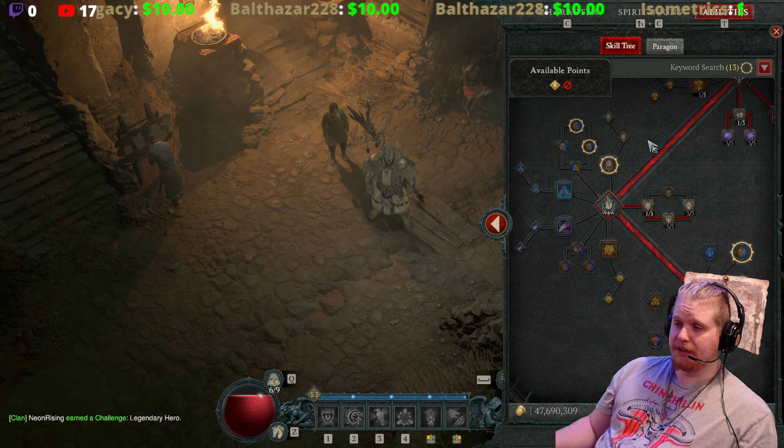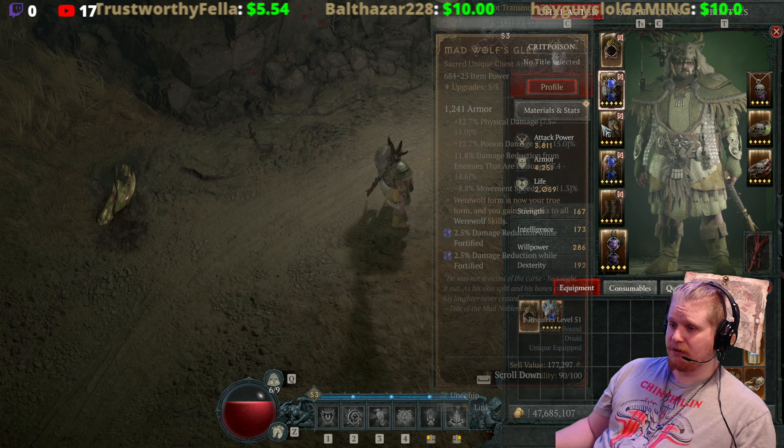This also means that when you use Grizzly Rage form, you'll have access to your Earth Spike builder as well. It basically means you don't have to de-transform all the time — you can utilize earth abilities in your werebear build without worrying about losing the werebear form. The key difference between Maul and Earth Spike is that Earth Spike is a ranged ability. You don't have to be within melee range, which turns your werebear into something more akin to a ranged character.